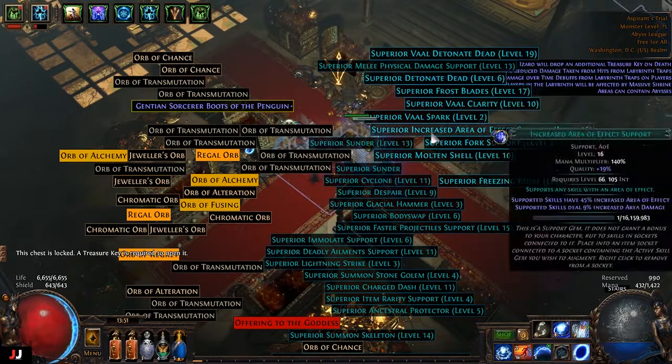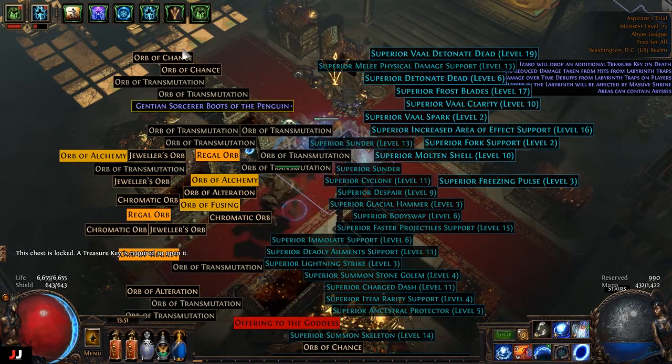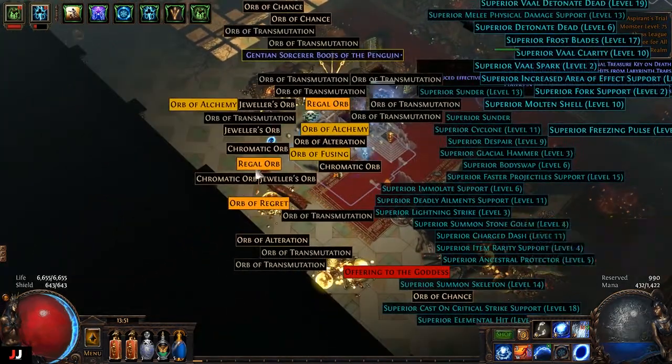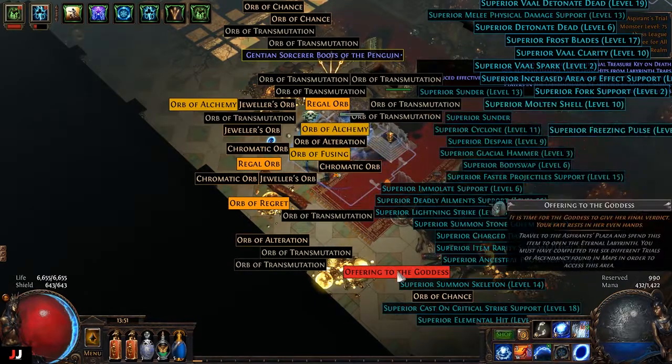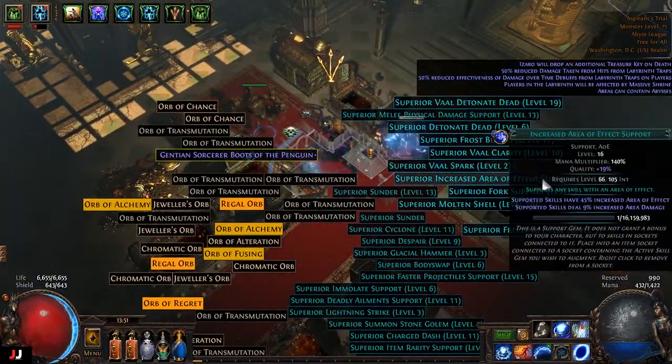All right, what do we got? 19 percenters — frost blades maybe, AOE will go. We made some money off that. So we got one, two C, three C, seven, nine C — nine C plus increased AOE.